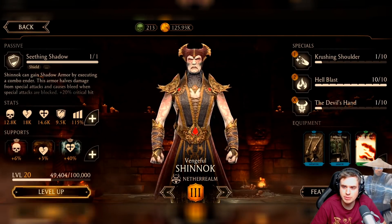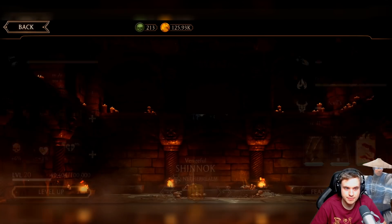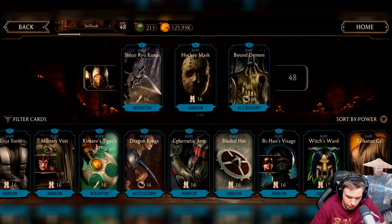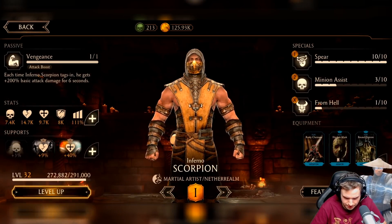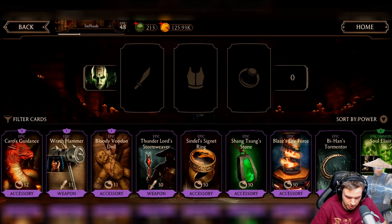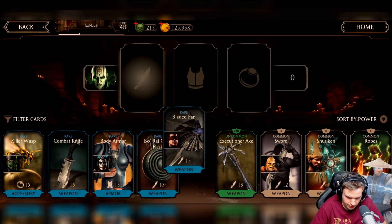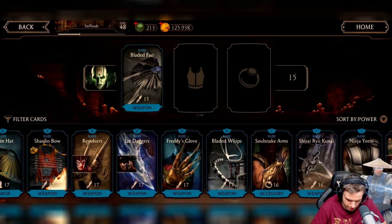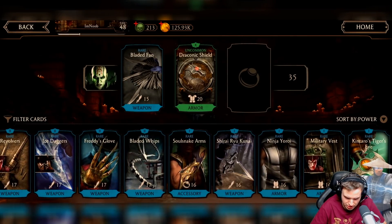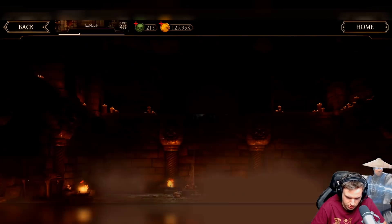I've done some work with Shinnok — gave him some good gear and maxed out his Special 2, because that's honestly his best special and you should only be using his Special 2. For Scorpion, I'm giving him some good health gear, power generation gear, and unblockable gear. Scorpion is really only Special 1. For Quan Chi, I'm going with his Special 2 only — giving him an unblockable piece, some health gear like Draconic Shield, and Soul Medallion for power generation.